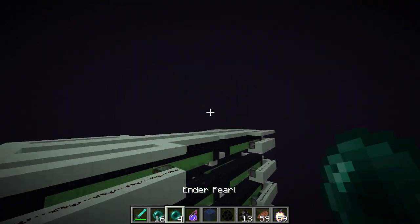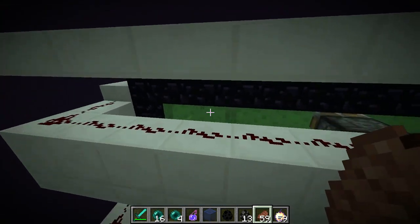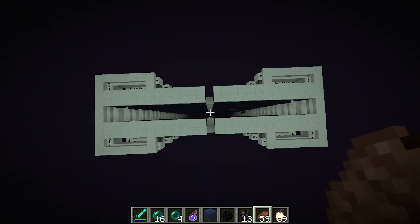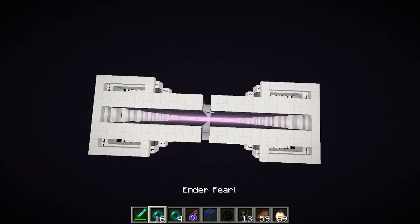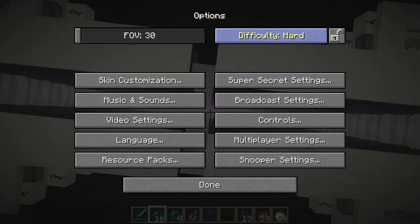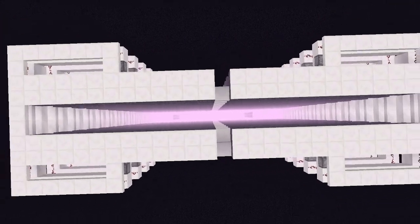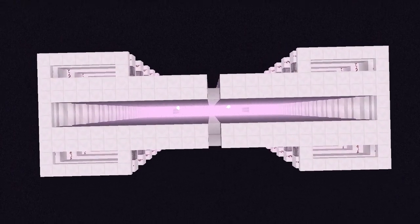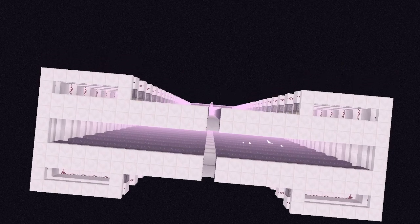Let's go upstairs and show you the top. You can put the piston anywhere you want — here, here, here — anywhere you want, but for me symmetry matters, so I put it like that. Let's put on a night vision potion and set it back to peaceful so you can see this in action. There we go — awesome!